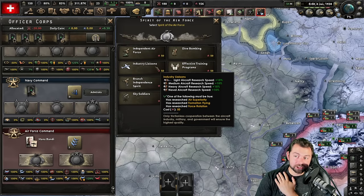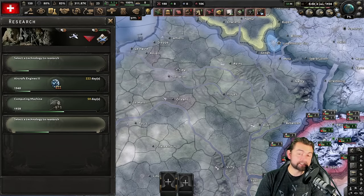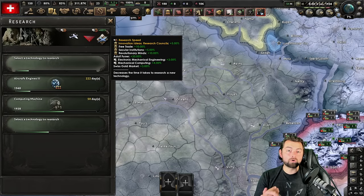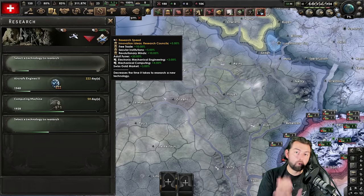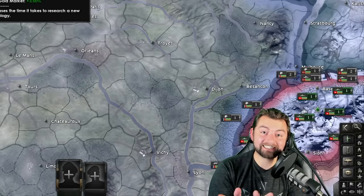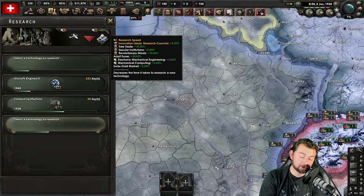That's right, my friends. It is January 6th, 1938, and counting the 60% research bonus we have here currently — which is going to increase by an additional 5% in 50 days — as it stands right now we are going to have an additional 45% research towards aircraft, meaning 105% research to aircraft. Wait 50 more days and that's going to be 110%. That is broken, and it will probably ruin so many other multiplayer experiences because of how early we're going to be able to get tech.